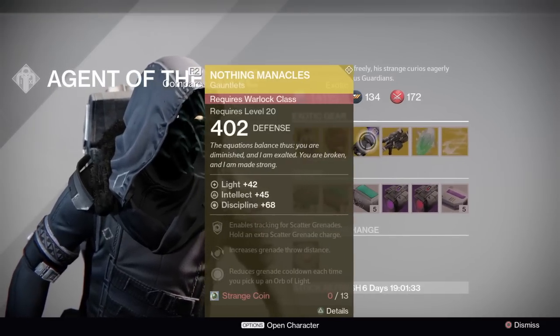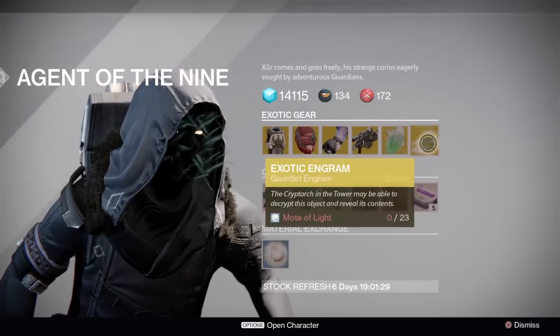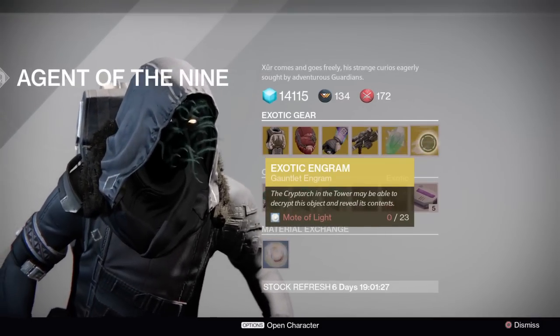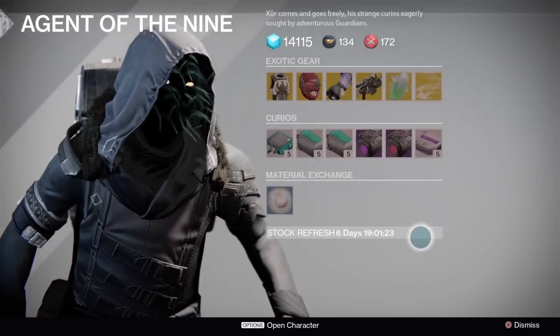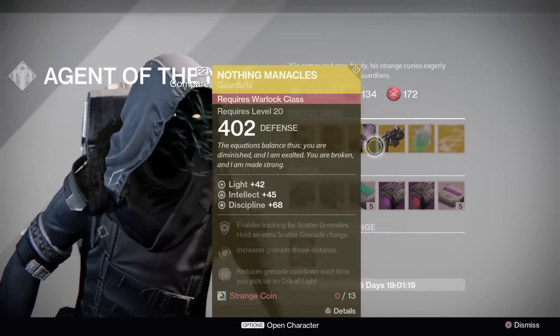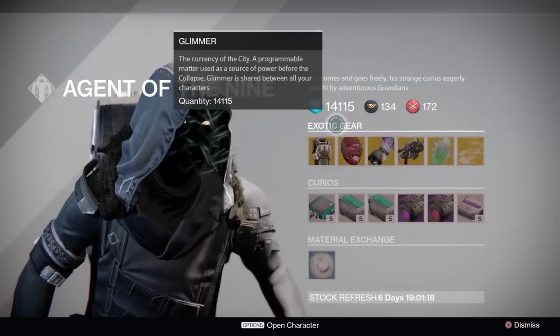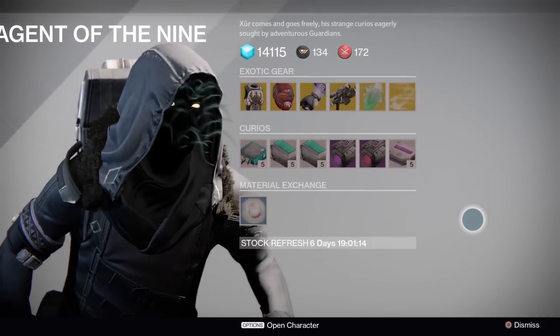This week I'm definitely picking up those gauntlets for my Warlock, and I'll probably try to get some exotic engrams so I can get exotic gauntlets for my Titan and for my Hunter. Anyway guys, I hope you enjoyed that — let me know in the comments below what you're going to buy this week from Xur. I'm pretty sure a lot of you are going to buy those exotic gauntlets. Thank you for watching, and if you enjoy the channel please subscribe — all likes are appreciated, and I'll see you later.